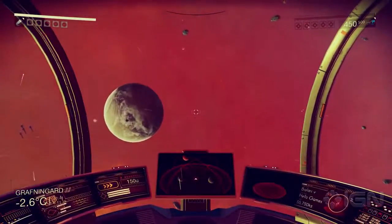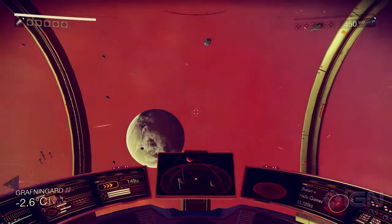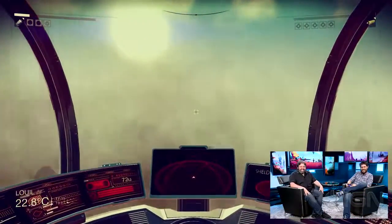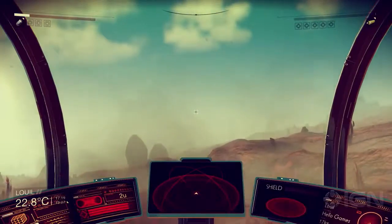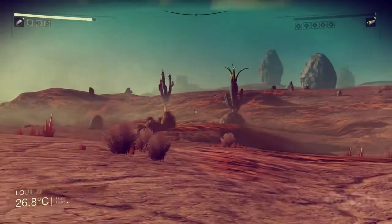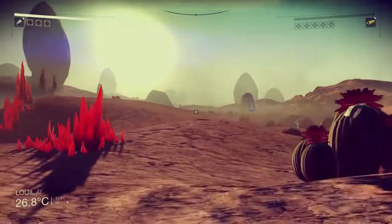We're going to find another planet now — maybe jump down to this planet here and have a look and see if we can find some silicon, something like that, in order to build some of the upgrades. So here we are, we made it to this planet. I'm just going to land and find a place. What kind of resources are we going to be looking for here that we couldn't find on the previous planet? I'm hoping to find some silicon, which is normally used to build technologies, and maybe some sulfur.